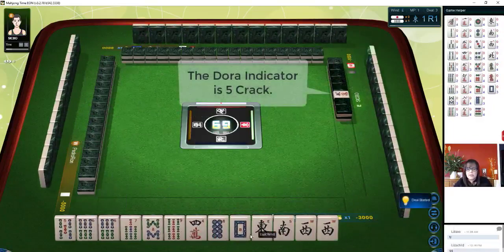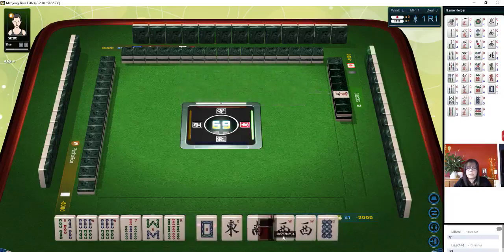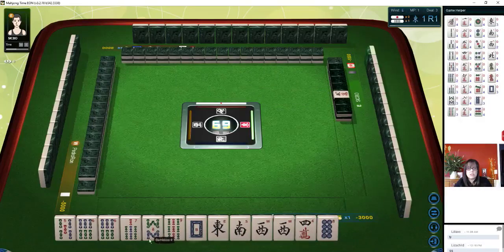Six crack is Dora. We've got a half flush here — potential anyway. We're north seat. We have a pair of west, and we do have a chi with seven, eight, nine or five, six, seven. We have a potential pawn. I think we should try for half flush.